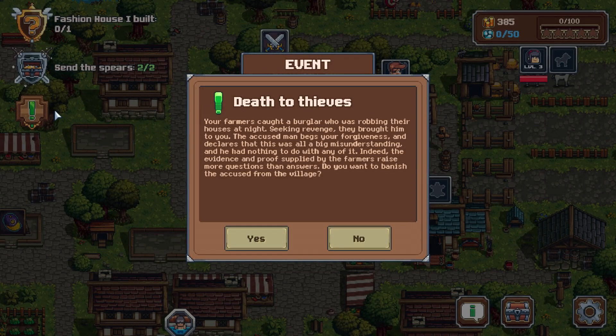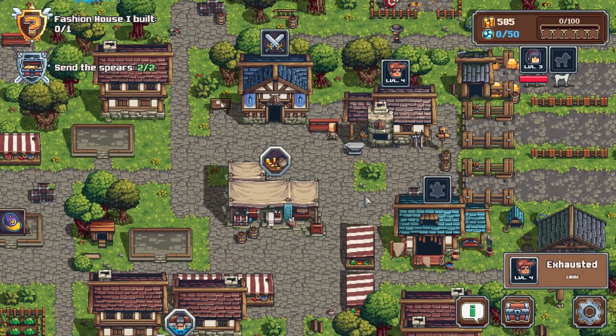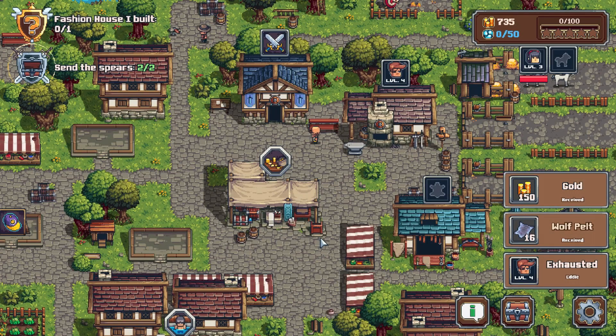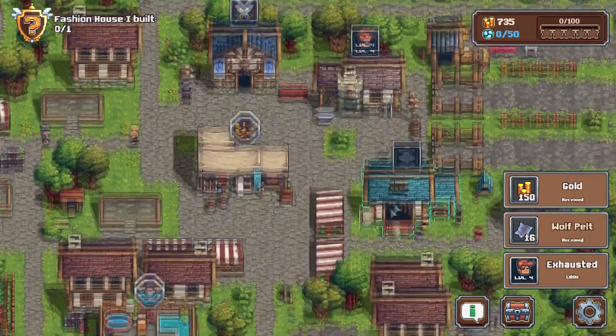I've been doing a little bit of minor grinding and we got another random event. Your farmers caught a burglar who was robbing their houses at night, seeking revenge, they brought him to you. The accused man begs for forgiveness, saying it was a big misunderstanding and he had nothing to do with it. Basically, do we want to banish him from the village? I'm gonna say no — rescued from the miserable fate. We get some gold, probably the gold he stole. We also completed the spears event, which is gonna hook us up with some pelt, which is cool. I think that was probably worth it — we lost a little bit of gold but the pelt we got, I could probably make more out of it.